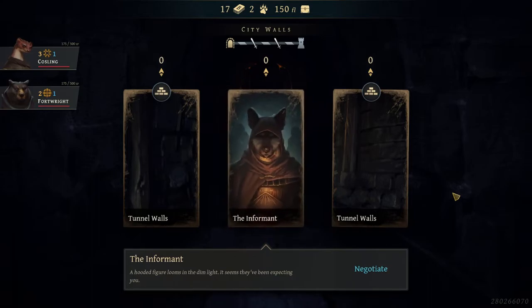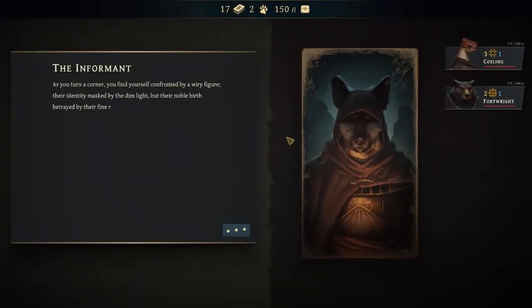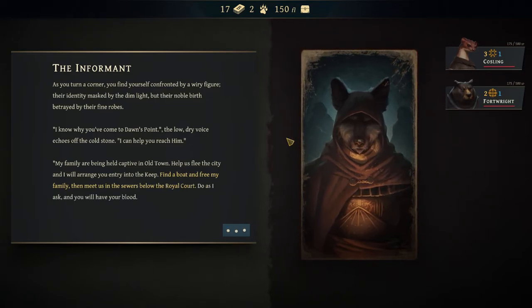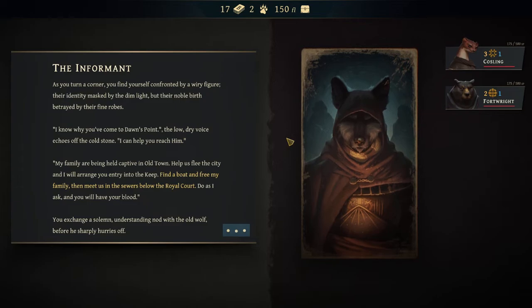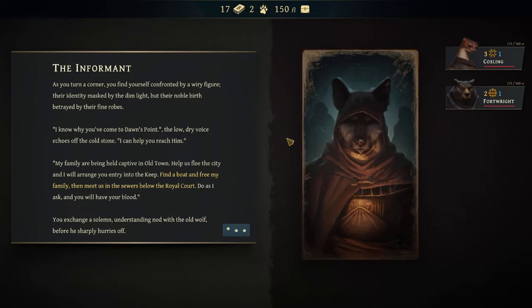We have the Informant. A hooded figure looms in the dim light — it seems they've been expecting you. As you turn a corner, you find yourself confronted by a wiry figure, their identity masked by the dim light but their noble birth betrayed by fine robes. 'I know you've come to Dawn's Point. I can help you reach him. My family are being held captive in Old Town. Help us flee the city and I will arrange your entry into the keep. Find a boat and free my family, then meet us in the sewers below the royal court.'